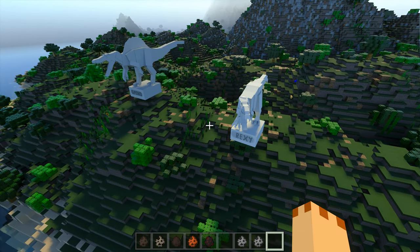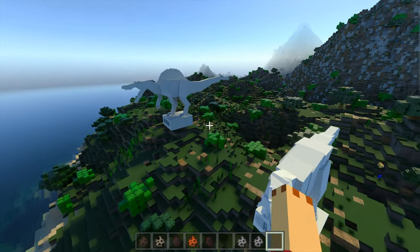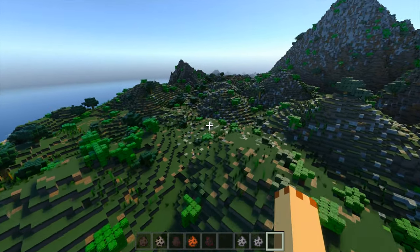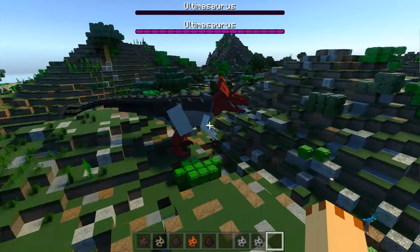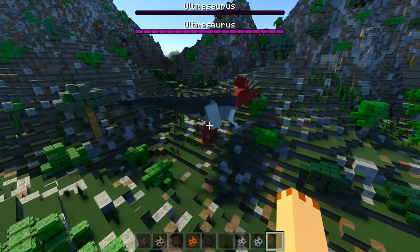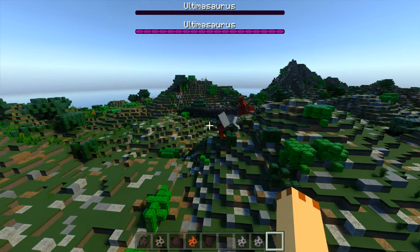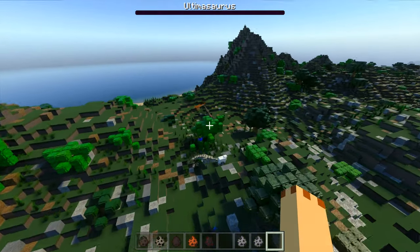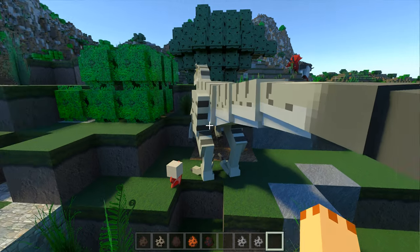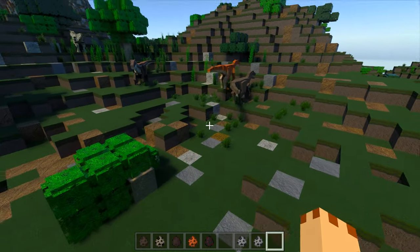Like I always do now in my videos at the end, I put it back into ray tracing just to see what it looks like - it looks awesome. We'll go and see the Ultimosaurus in ray tracing. You've got to have an RTX card. I'm very lucky to have one that plays very fast. They look really fantastic in ray tracing RTX - absolutely brilliant. And we'll just have a look at these Velociraptors - she's over here killing again. I found that all the models look really good in ray tracing as well.